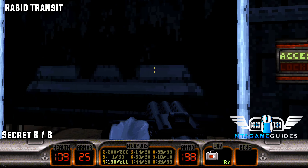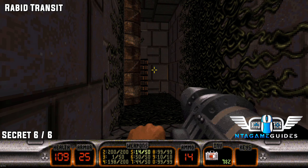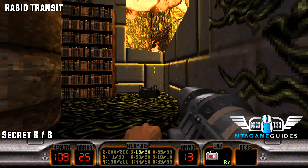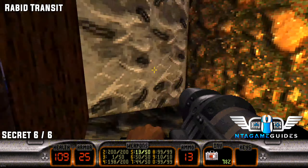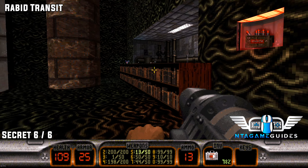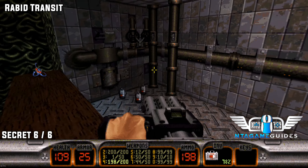Secret number six: once you find the red keycard, go down to the right or left and shoot the wall. Jump into the crevice, turn around, and jump on top of the bookshelf. About halfway up, the secret door or location will be revealed — then jump in to grab it.